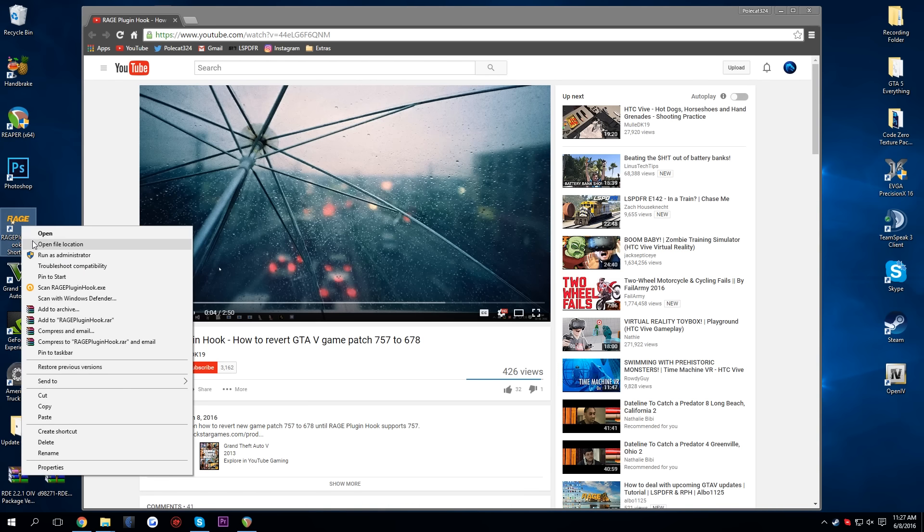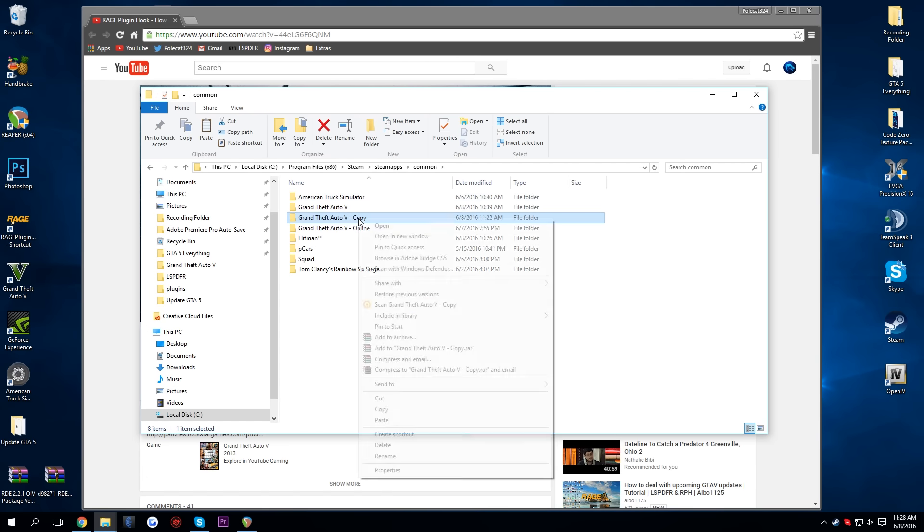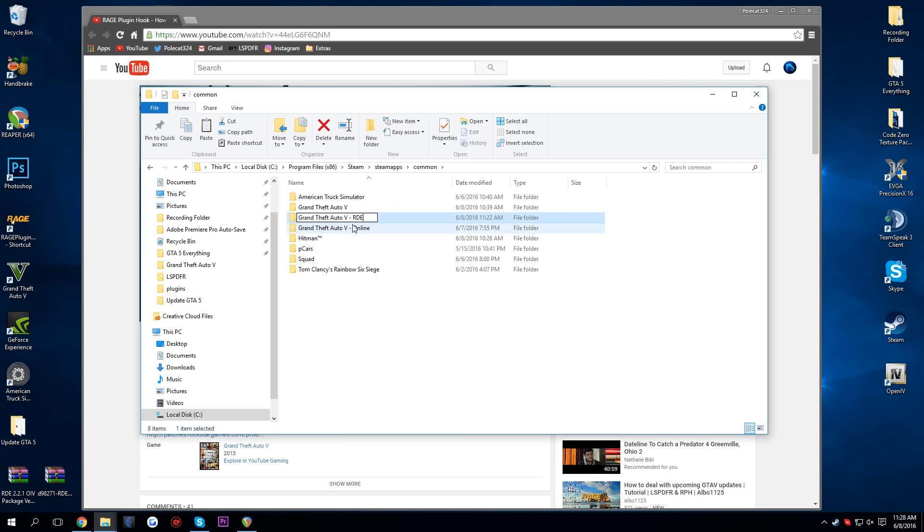I'm going to show you my game directory really quick. As you can see, I have multiple copies. This one technically is my RDE version, which is the Realism Dispatch Enhanced, which has a whole bunch of different cars and stuff like that. And then this is just regular LSPDFR.